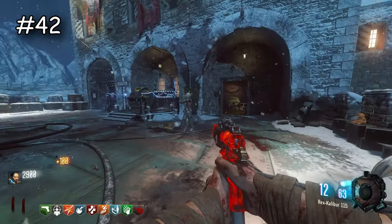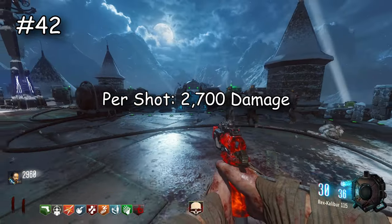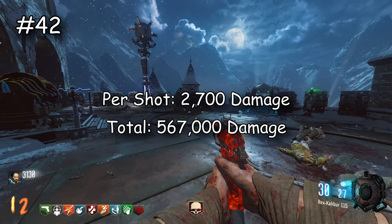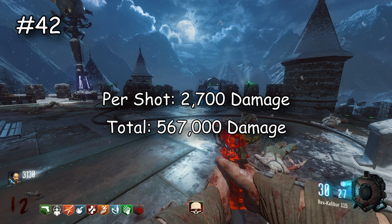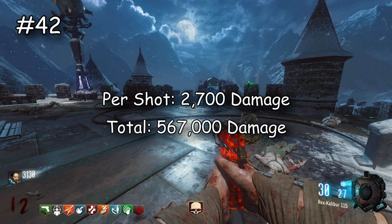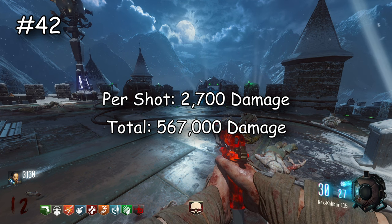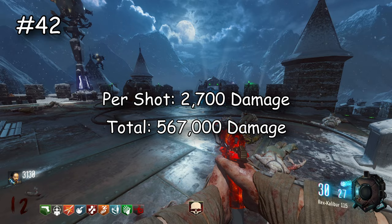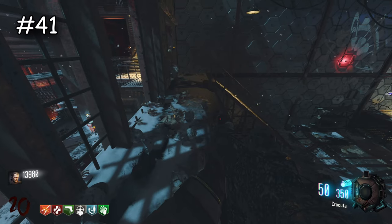Next is the RK5, which actually really surprised me that it's stronger than the KRM in raw damage output. Per shot this does 2,700 damage and in total does 567,000 damage — which is still nothing, but it's surprising for a burst starting pistol. It only has 210 shots and it's stronger than what many consider one of the strongest shotguns in this game. I don't get it — some of these weapons don't make sense.